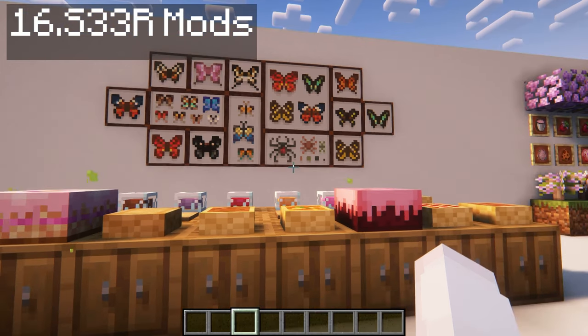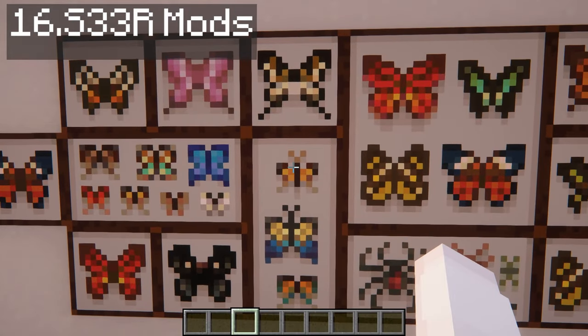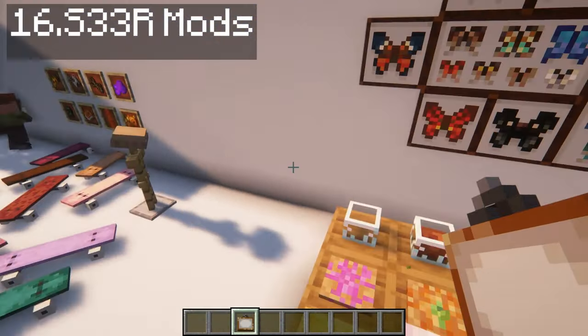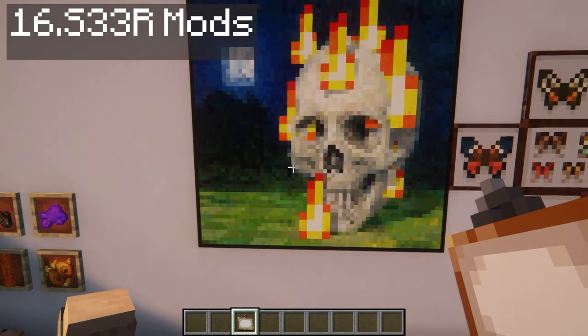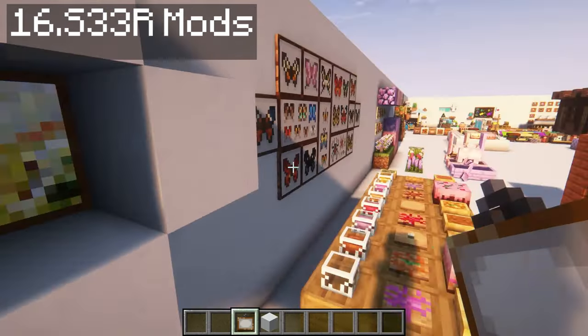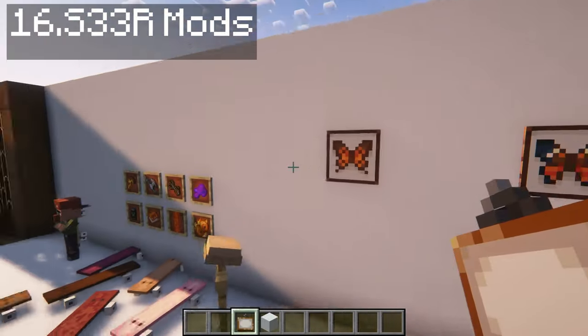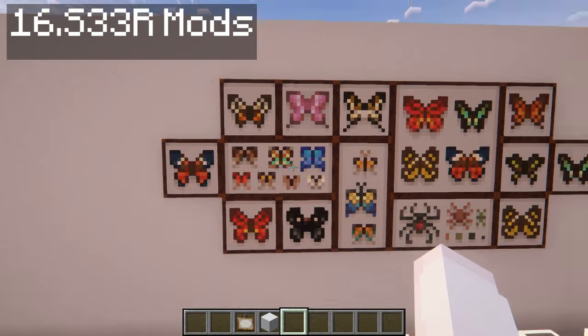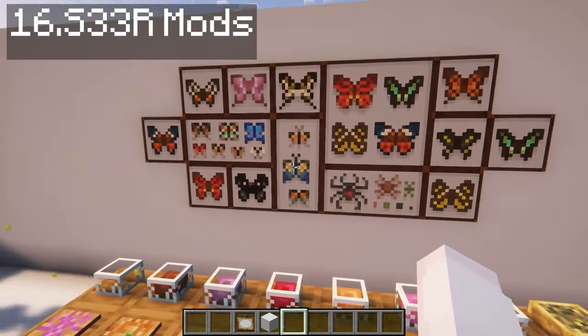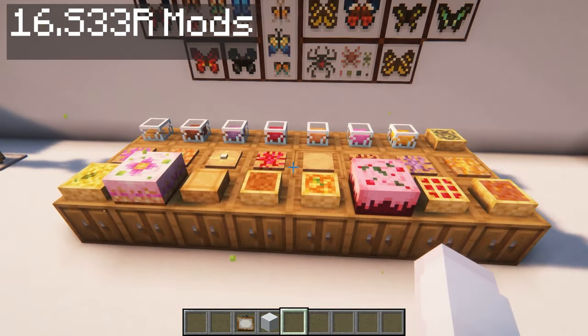Now it's time for the S33R Collection. First is S33R Butterfly Paintings — I love them so much. It doesn't add any new blocks or items; it's just when you start collecting or placing paintings, just like the vanilla ones, you can find the butterfly paintings among them. These are all the paintings available. If you love them, the download link will be below.